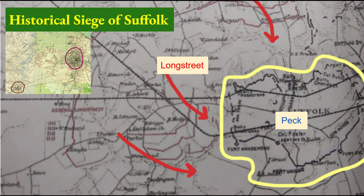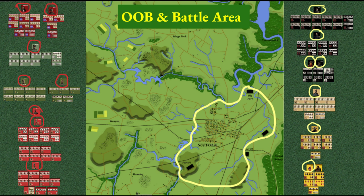Confederate Commander Longstreet probed to find a weakness. He sent scouts looking for a possible flanking route to the south, but quickly realized any action on that front would be futile. The action shifted north, and the battle turned into a siege. Eventually, the Confederates abandoned the siege. Though the U.S. forces were kept bottled up, they did not lose Suffolk.